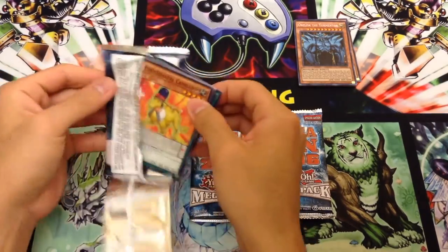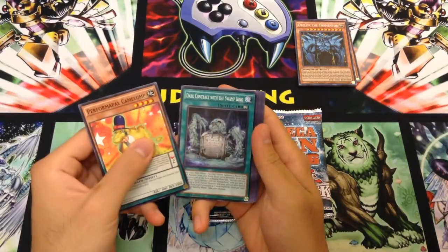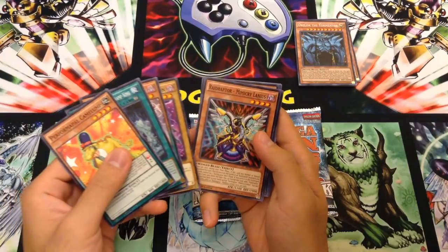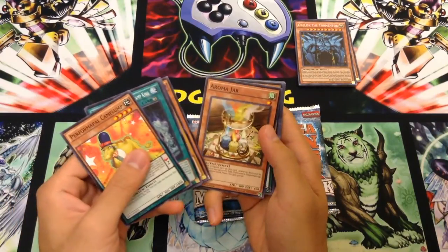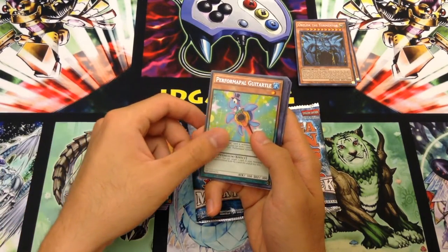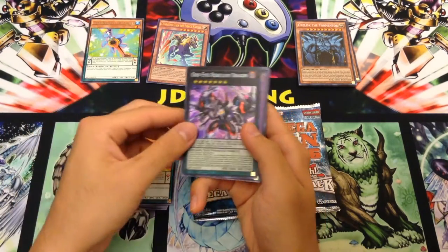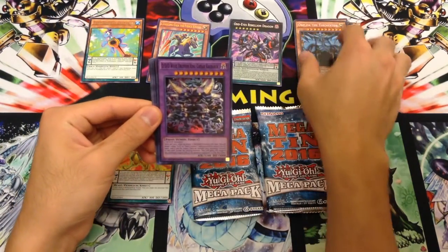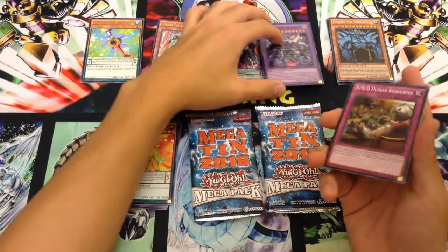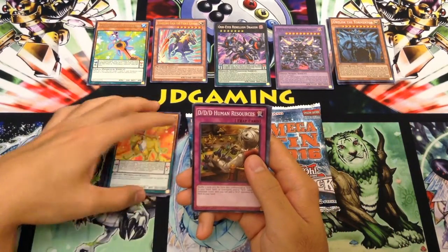Let's get into our Megapacks. We have Performapal Camelump, Dark Contract with the Swamp King, Dark Doriato, Mystery Shell Dragon, Raidraptor Mimicry Lanius, Aromajara — that's nice — Performapal Guitartle as our rare, Charging Gaia the Fierce Knight as our ultra, Odd Eyes Rebellion Dragon as our secret, and DDD Wave King Caesar Ragnarok as our super rare. Overall, that first pack — I do like the Odd Eyes Rebellion. The rest I could do without, but whatever.